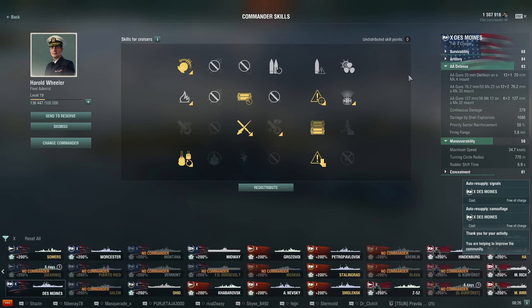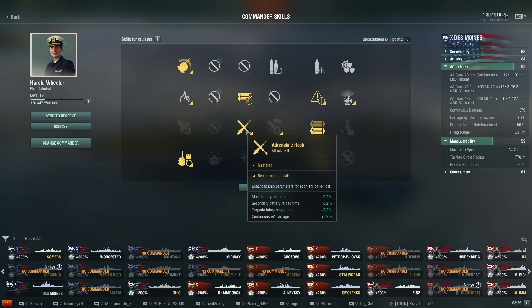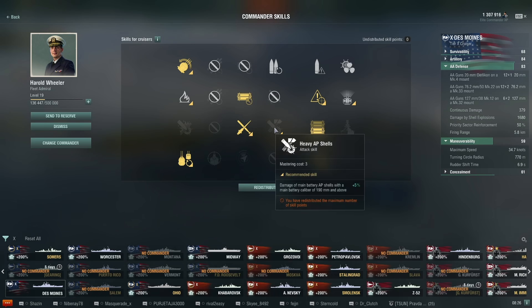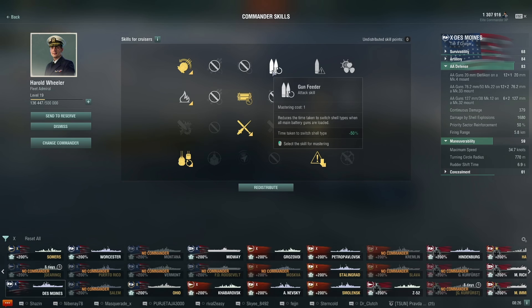These are the captain skills I used — I don't know if they're the best ones, this is just what I had. Grease the Gears, Priority Target, Superintendent, Concealment Expert, Adrenaline Rush, Consumables Enhancement, and Top Grade Gunner. I'd really like Heavy AP Shells to be honest, but I don't know what's actually best. Gun Feeder would also be nice to have.